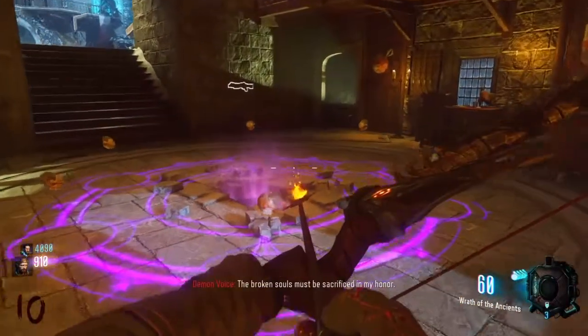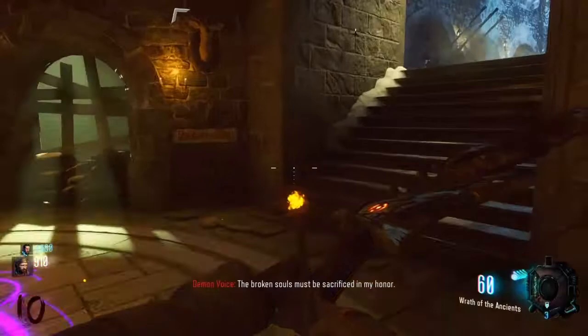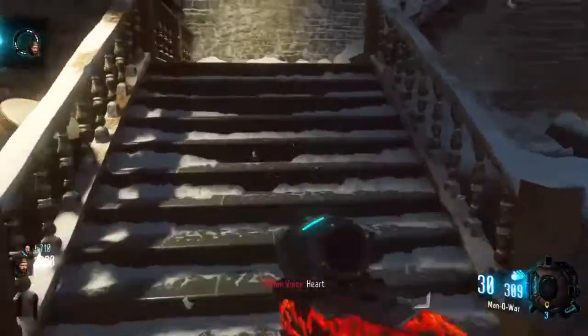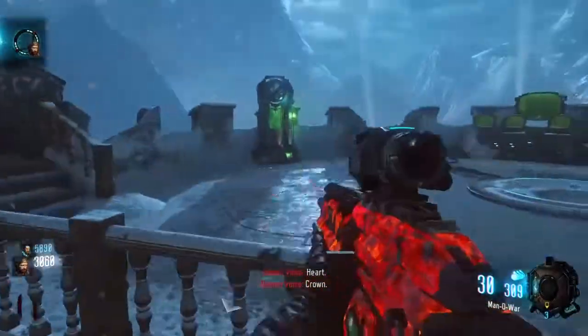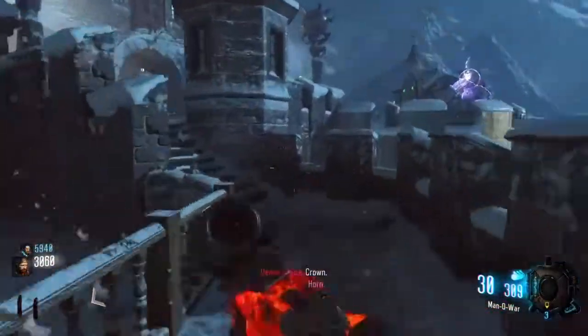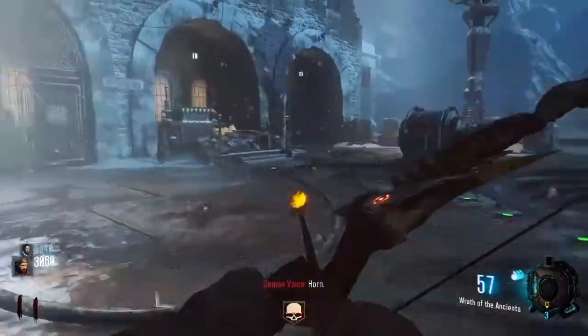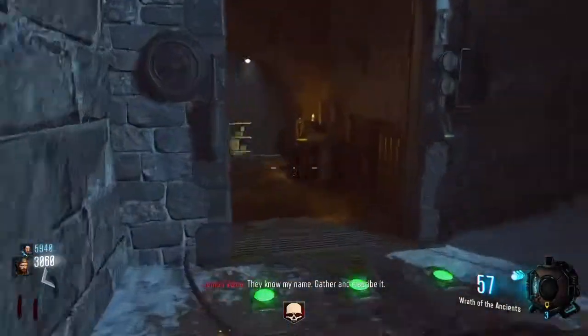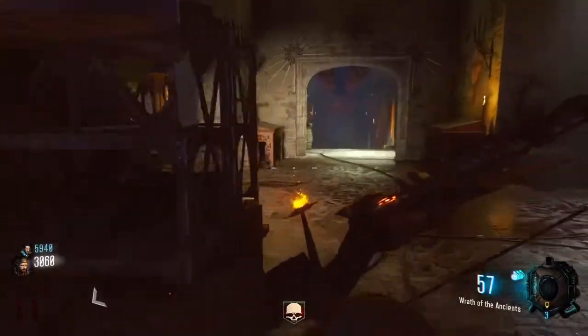Come back to your room and it'll say 'The broken skulls must be sacrificed in my honor.' That means you gotta grab six crawlies and push them into the room, and then the skulls will eat them. Don't kill the zombies while the skull is eating because it'll break the game.